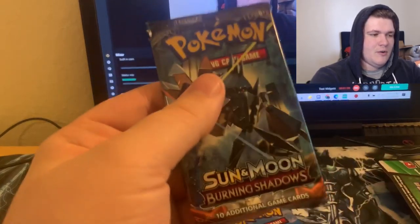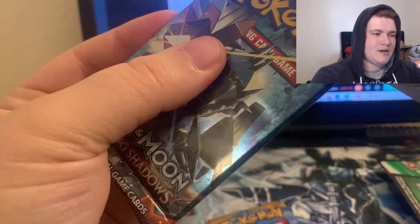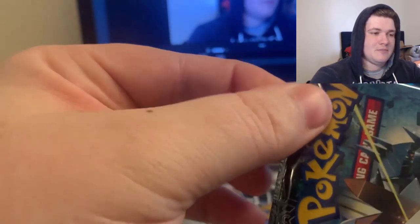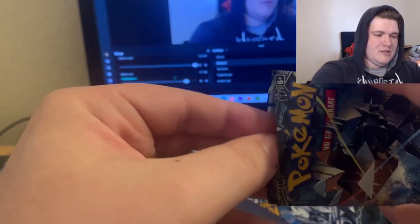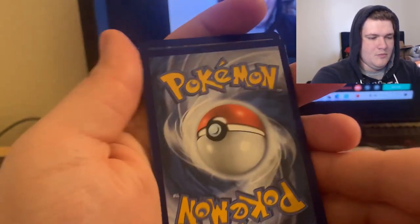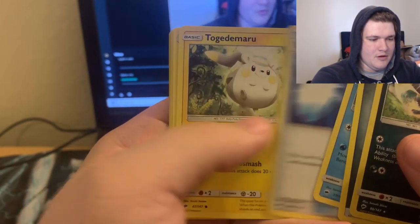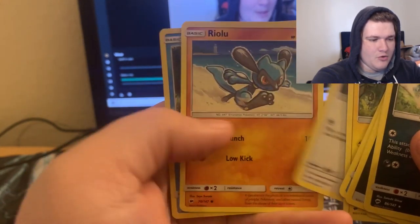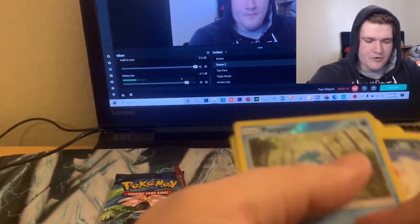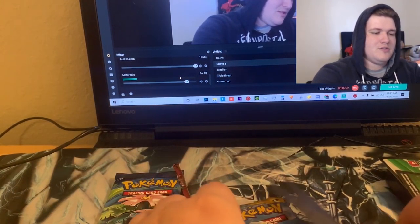The next pack we have is Burning Shadows, which I think is what did it for us on the last box opening — I'm pretty sure it was Burning Shadows that did it for us with that amazing opening. Let's go ahead and pull it out. One, two, three, four — let's see what it is. It is the Vileplume, I believe that is the rare. Metal Energy, Semi-rare, Super Scoop Up, Togedemaru, Whirlipede, Pumpkaboo, Meowth, Rockruff, and the reverse is Panpour. So that was what we got in the Burning Shadows.